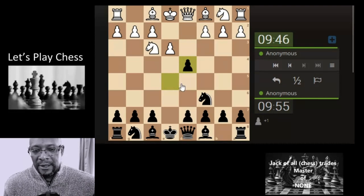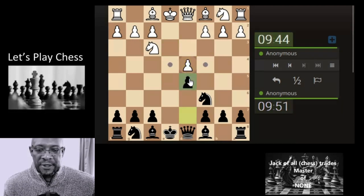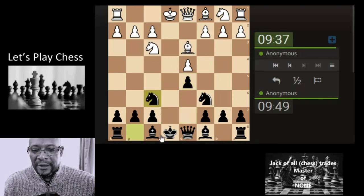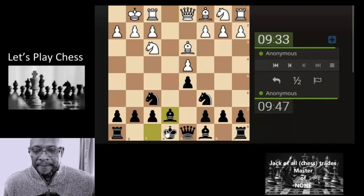Let's capture here, that's pretty straightforward. Let's block the pawn from pushing down onto the knight — that makes sense. Let's get the knight across and develop the bishop, get ready for castling.